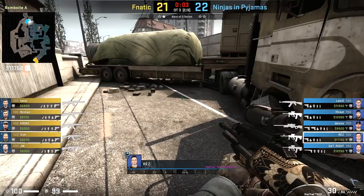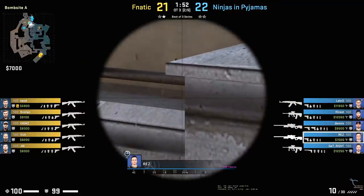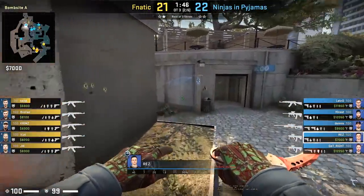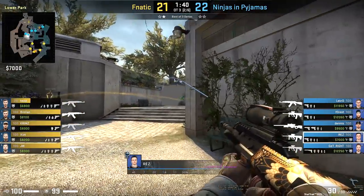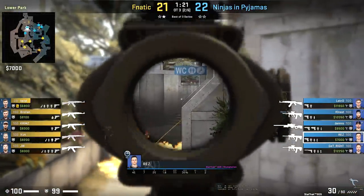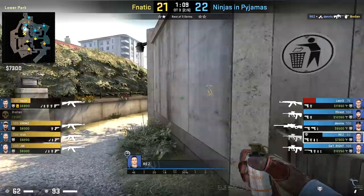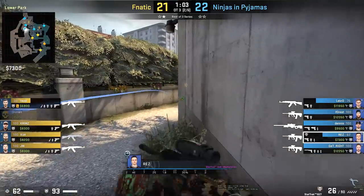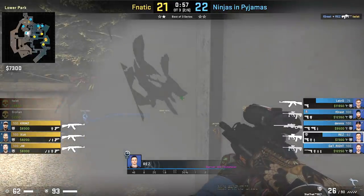Back to the CT side, as overtime went back and forth. There's an interesting wall bang from Rez to start — he gets a nice tag on Twist early in the round, and all the little differences add up. Once again we've seen Rez do a lot of different things — play towards the site, play aggressive. He goes back to his old tricks this round. They clear the front toilet area quite well, and Rez pushes out, wins the fight on Brolin, and falls back to the site — getting these kills and disappearing, over and over again.